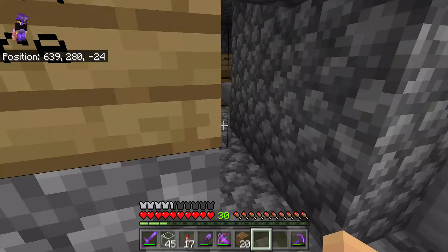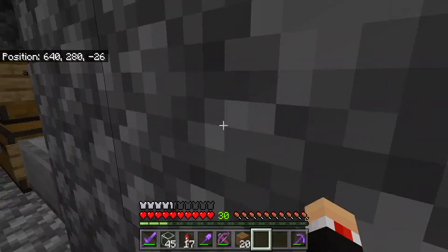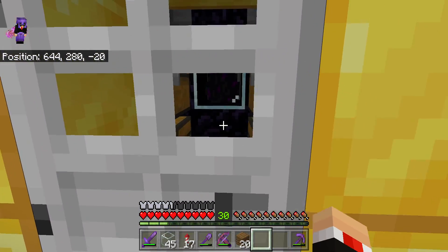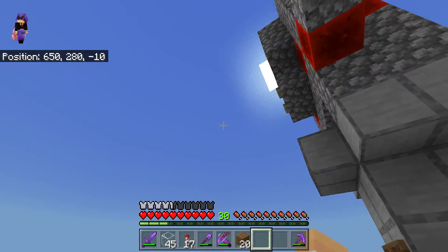There's a grocery store — it's not fully finished but it has all the food and stuff I spent hours getting. And here's a vault with a dragon egg inside, and gold and stuff, because gold is the currency, like money.